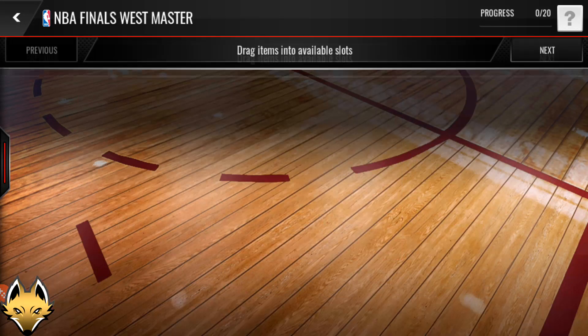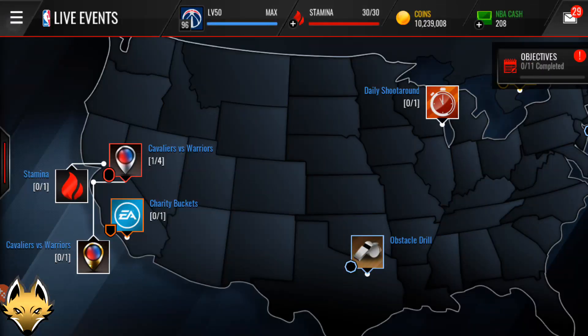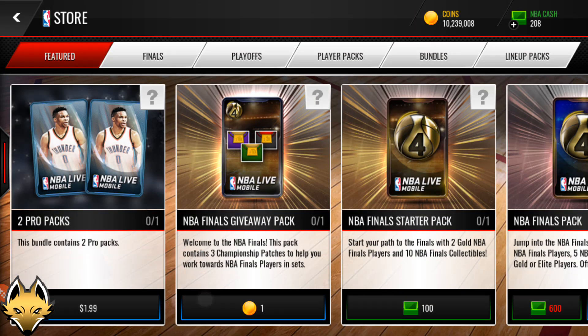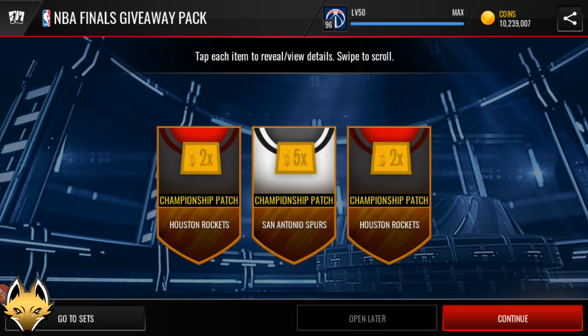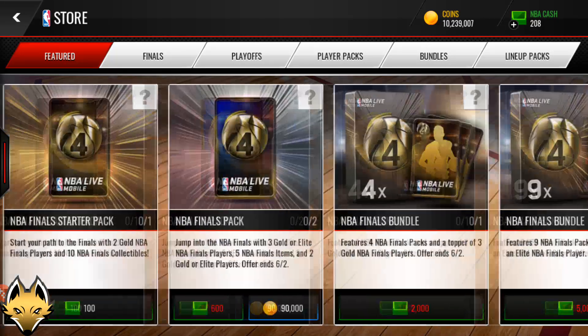So that's just the overview of the sets — pretty nice. Let's go to packs because I'm pretty sure they'll have new packs in the game. There's a Finals giveaway pack for one coin, and there are two NBA Finals packs each for 90K.